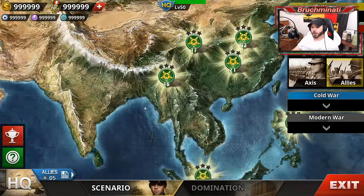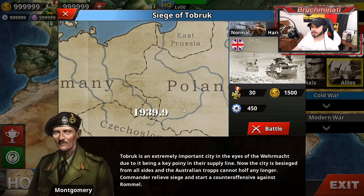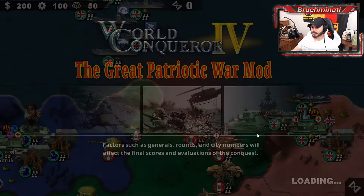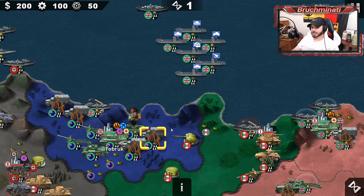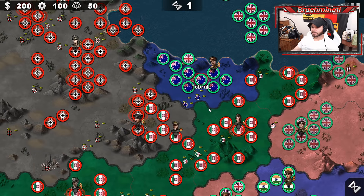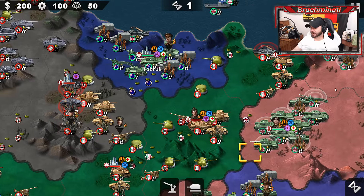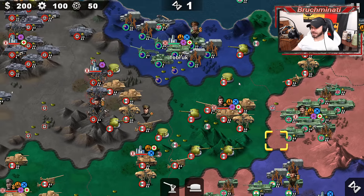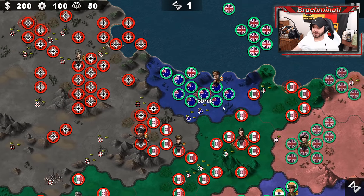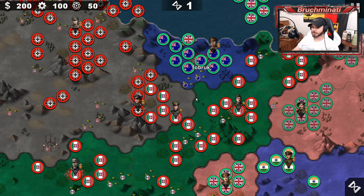Siege of Tobruk — Allies Pacific 7. Twenty-four rounds for the three-star, four generals. The poor Australians — all we gotta do as the British is break through the Italian lines. Not gonna be that difficult. And there the Germans go again, using the Italians as their meat shield.